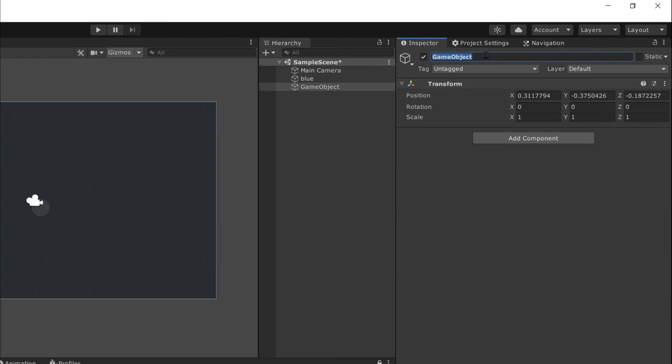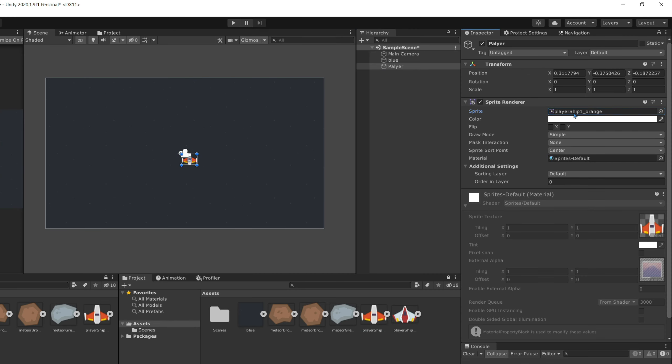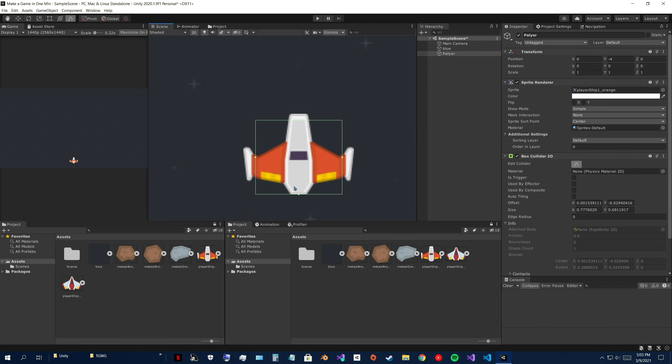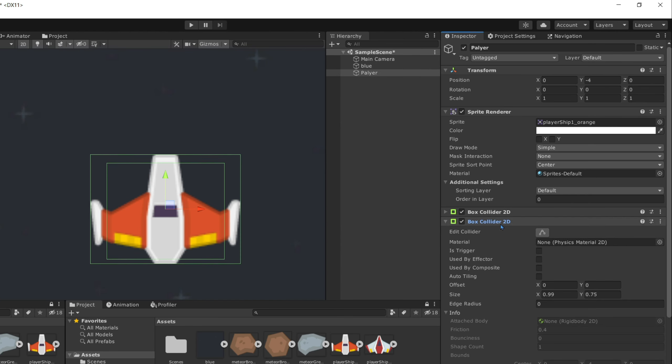Right click, create empty object, name it player. Add component, sprite renderer, select your player sprite and drag it onto the sprite field. Lower down, add component, box collider 2D, edit it, then add another box collider 2D and set that one as trigger.